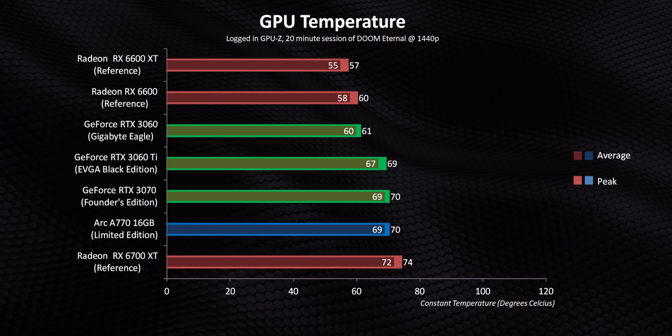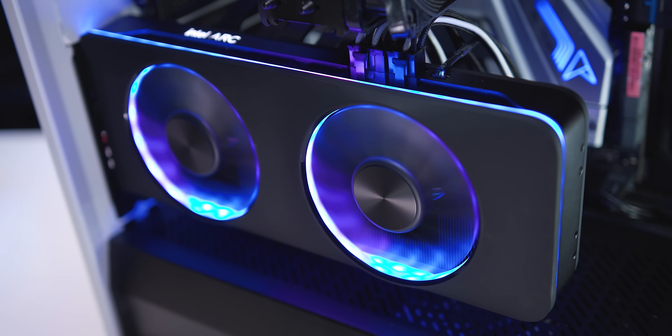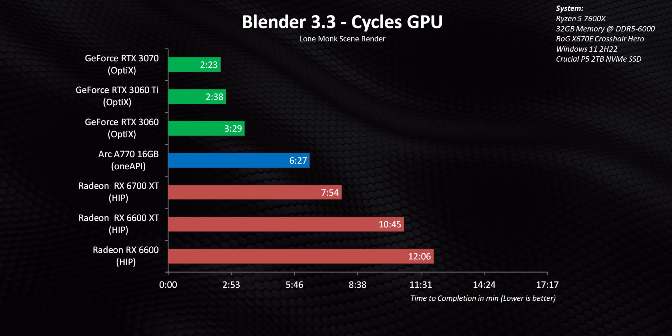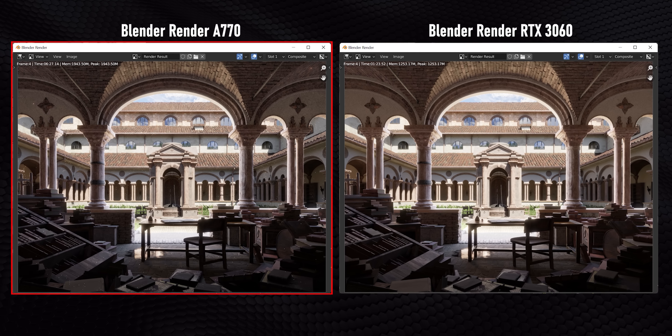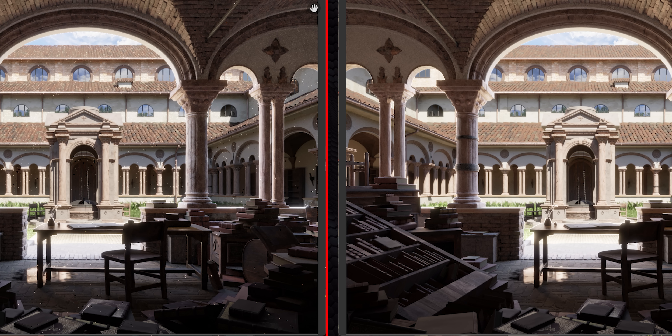The A770 gets its power through an 8-plus-6-pin connector, pointing towards higher power consumption than pretty much anything else in its category. The ARC A770's peak power consumption is actually higher than the RTX 3070 Founder's Edition, and it surpasses the RTX 3060 and 6600 XT by a country mile — really bad news for anyone who's power-conscious. On the plus side, Intel's compact cooler is actually doing a good job of handling that 225 watts of thermal load. Intel also mentions you should be running a system that supports Resizable BAR — luckily most modern systems do with a BIOS update.